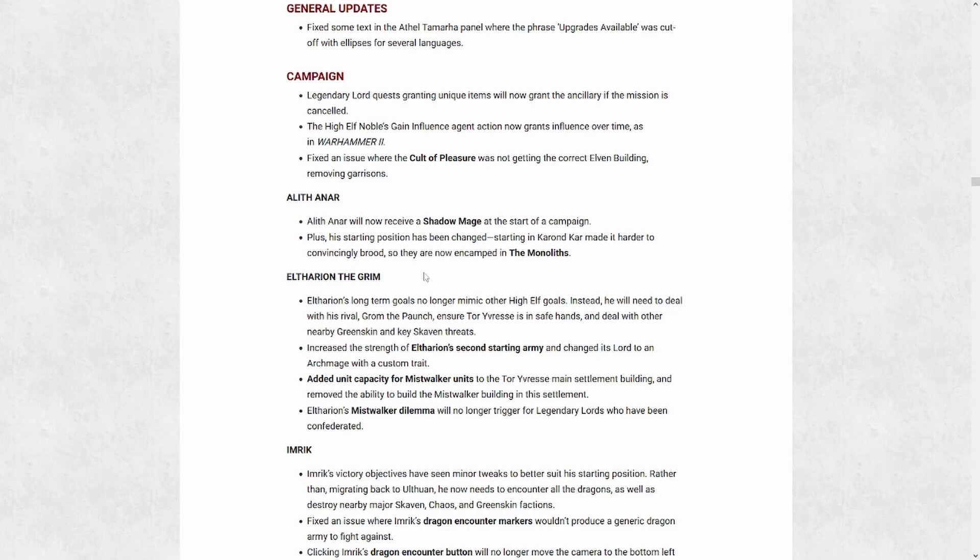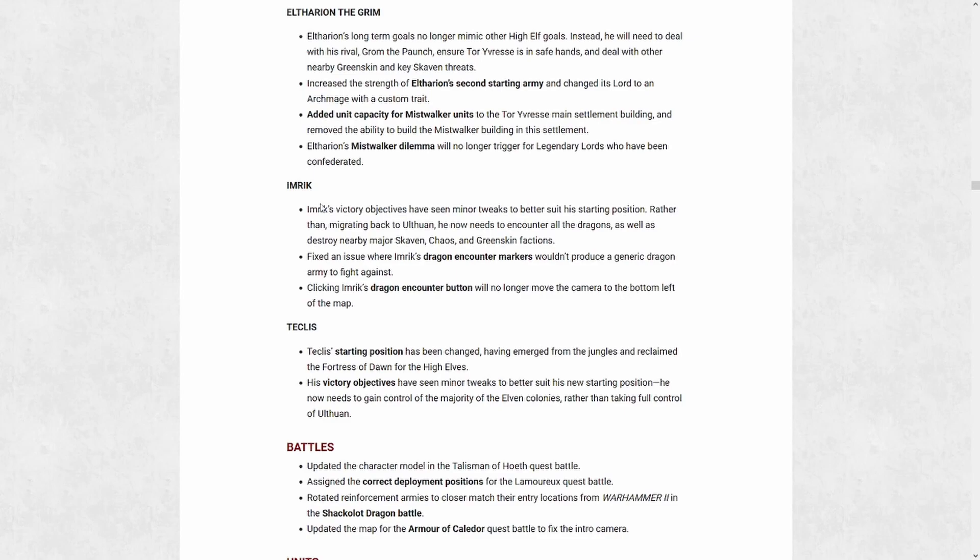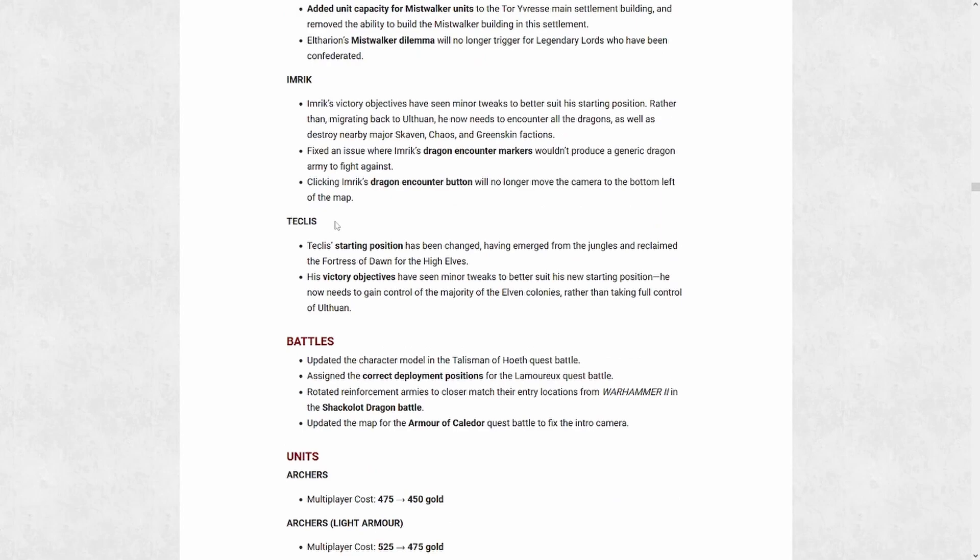Tharion the Grim is yet another person who's benefited from the long victory condition changes. Rather than having to focus on Ulthuan, he now focuses on taking control of the Badlands and the mountains, but also has to secure the area near Estalia and Tilea as well as taking down Grom the Paunch. It's kind of cool — your goal is to secure a more direct connection between your expedition and Ulthuan. Imrik is yet another lord that's seen victory condition changes. I really like these, as his was one of the worst for trying to take over Ulthuan and migrate back there. Now you can focus a lot more on your starting region and have more freedom to choose where to go — going southwest to the desert, or even skirting around to Cathay using sea lanes.